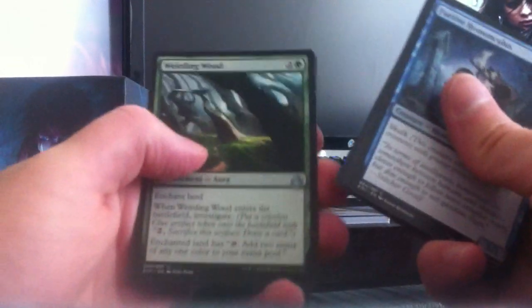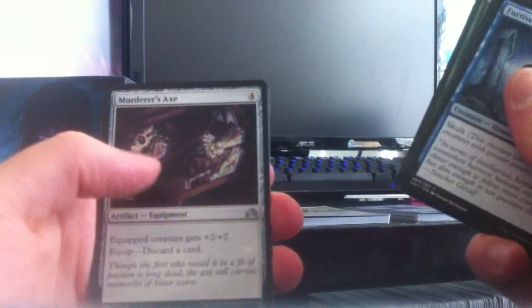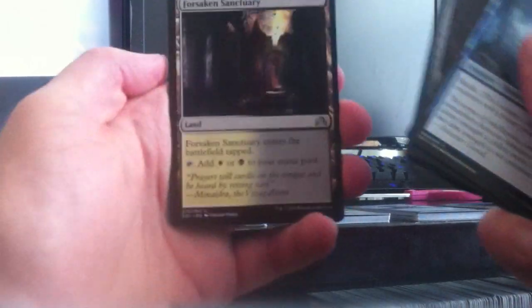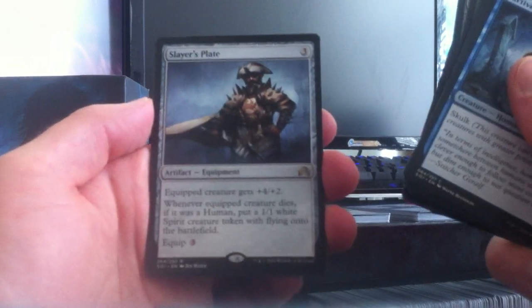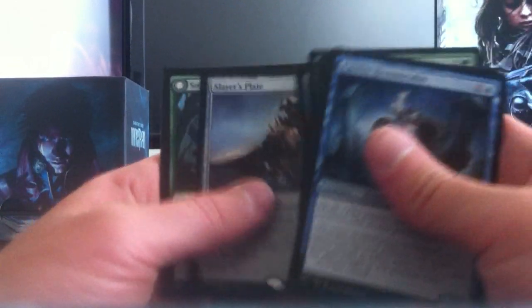Well, this one's kind of been a bit of a stinker. Hopefully this last pack can redeem us — if not, this was kind of a bust of a fat pack. Last pack — no flip rare or foil, that's strange. We have a Weirding Wood, a Murderer's Axe, a Forsaken Sanctuary, and a second Slayer's Plate. Two Slayer's Plates and two Prized Amalgams — which is really, really just awful.